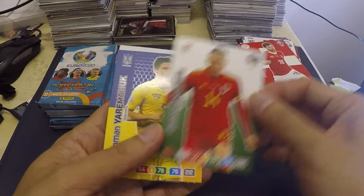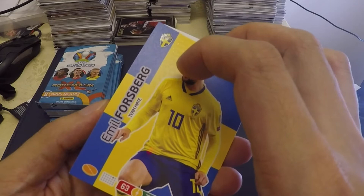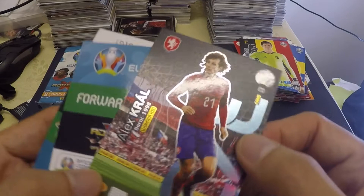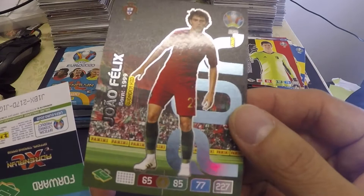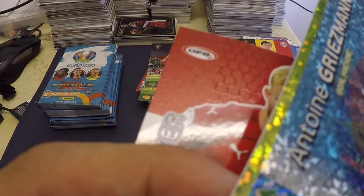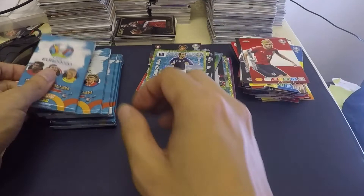We have Conor Roberts, Roman Yaremchuk. It's really kind of hard because these cards are sticking together. Emil Forsberg, Tribout, Cortez — this one looks like a goalkeeper because he's holding gloves. Midfielder — Alex Kral! Forward — Joao Felix! Very nice shiny card. And another forward — Antoine Griezmann! Very very nice parallel, but we have a bend from the random pack — really really bad. Next is Conrad Lamarre.